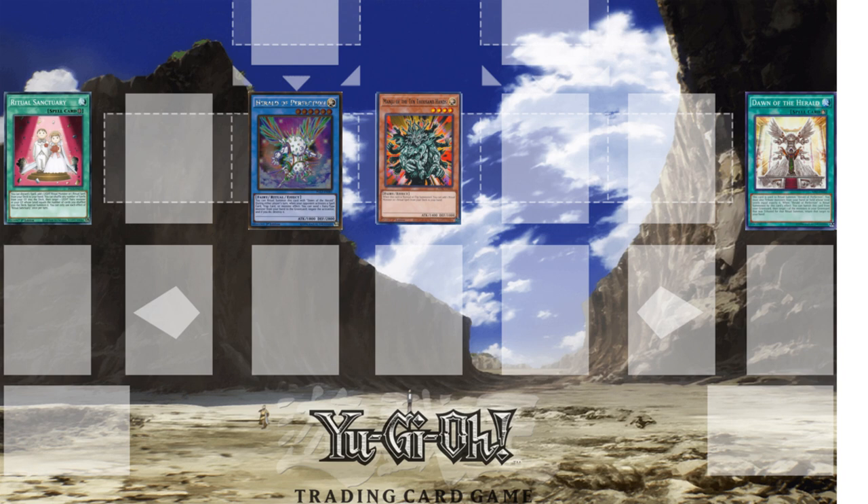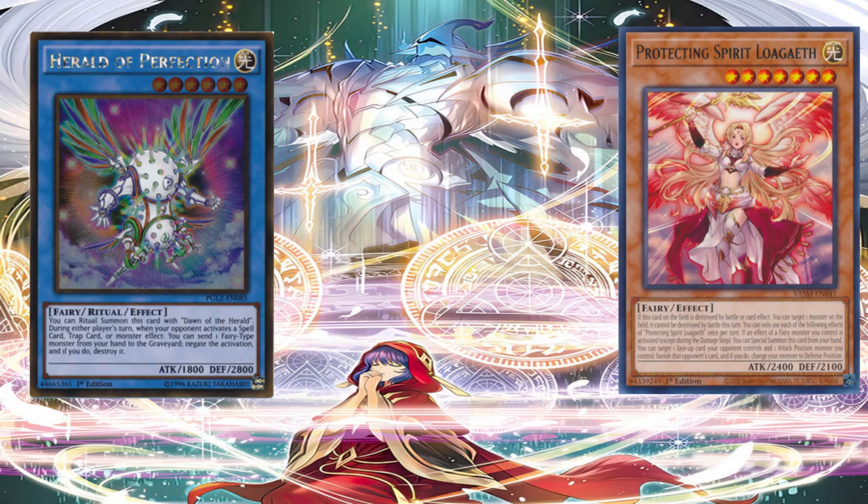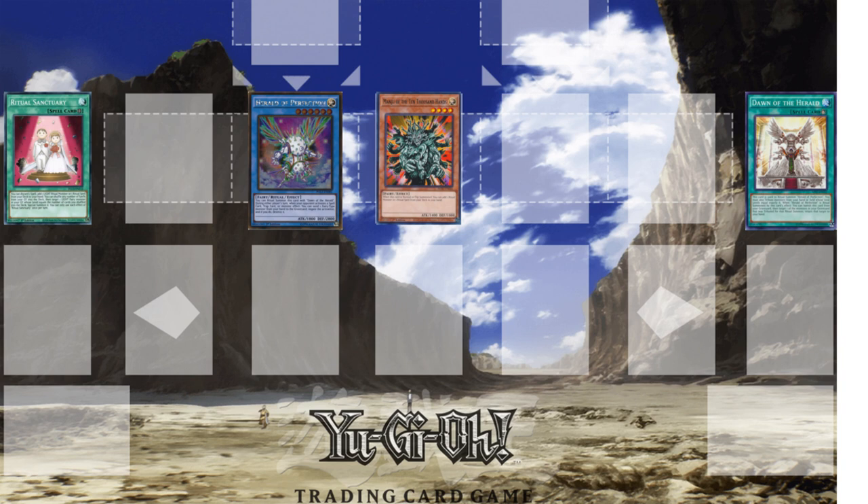Use the effect of Dawn of the Herald to bring Protecting Spirit Logath back to your hand. Logath's effect special summons itself from the hand whenever a Fairy Monster's effect is activated, allowing you to always have a rolling Ritual Summon target. You can always use it for a Ritual Summon every turn and keep returning it to the hand. This simple combo gives you full negation and resource management.